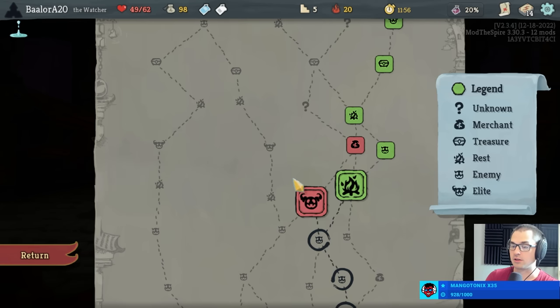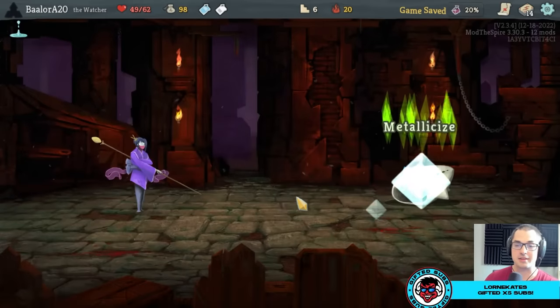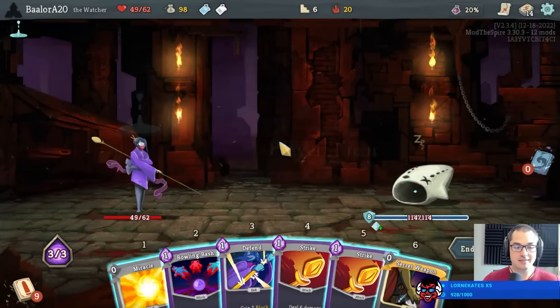How many cards do I think are harder to master than Clumsy? Quite a few — Pain for example is probably harder to master than Clumsy. Necronomic Curse definitely harder to master than Clumsy. My favorite non-boss relic: Pocket Watch. Lorne Cates thanks for five gifted subs — welcome to the cozy sub club folks, get in there.